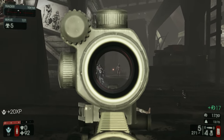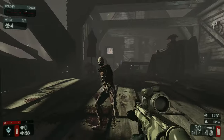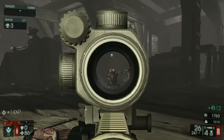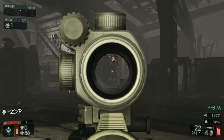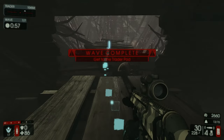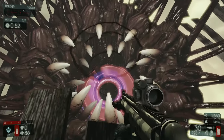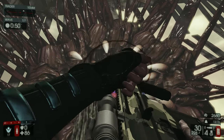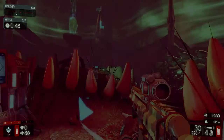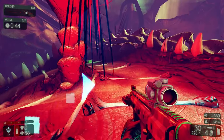That guy went down quick — I must have hit a very, very weak spot. Knocked his arm off; that's the first time I've seen that. Looks like the floor dropped out, and we can move on. Oh my gosh, this is terrifying — this is like the Sarlacc pit. Is that what it is? But we're moving on towards the end.